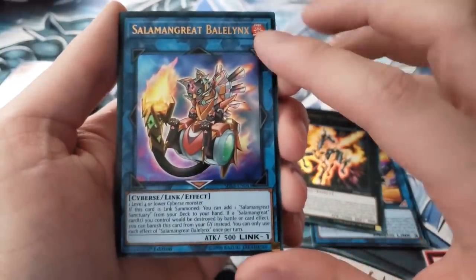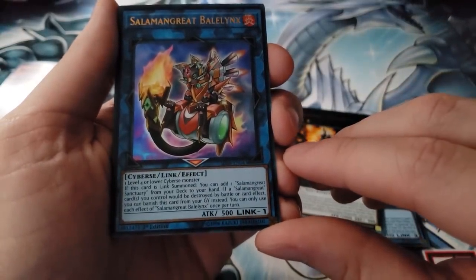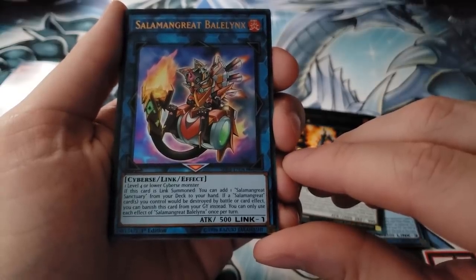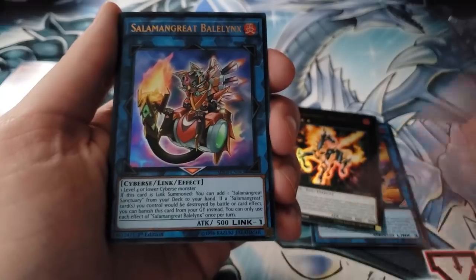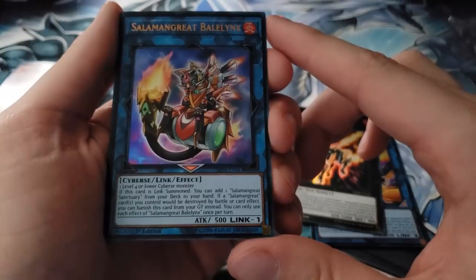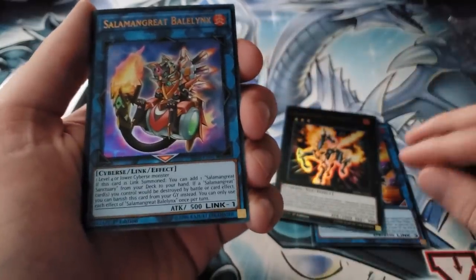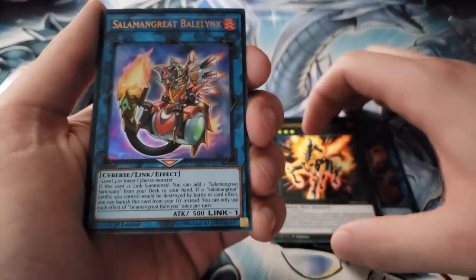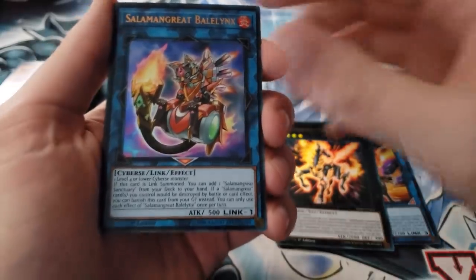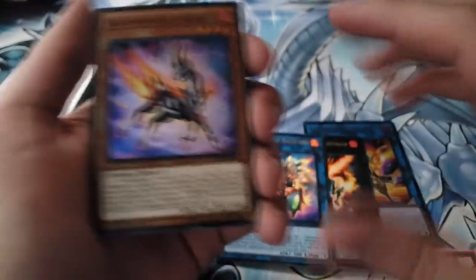Then you have a Salamangreat Link-1 — it requires one Level 4 or lower Cyberse monster. If this card is Link Summoned you can add one Salamangreat Sanctuary from your deck to your hand, so you only need to play one copy of Sanctuary. Also, if a Salamangreat card you control would be destroyed by battle or card effect, you can banish this card from your graveyard instead — so it protects against backrow destruction and keeps your counter trap online.